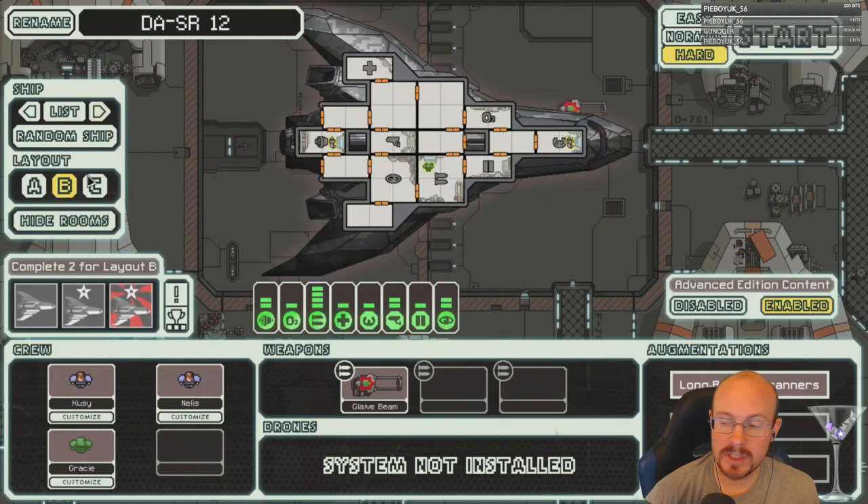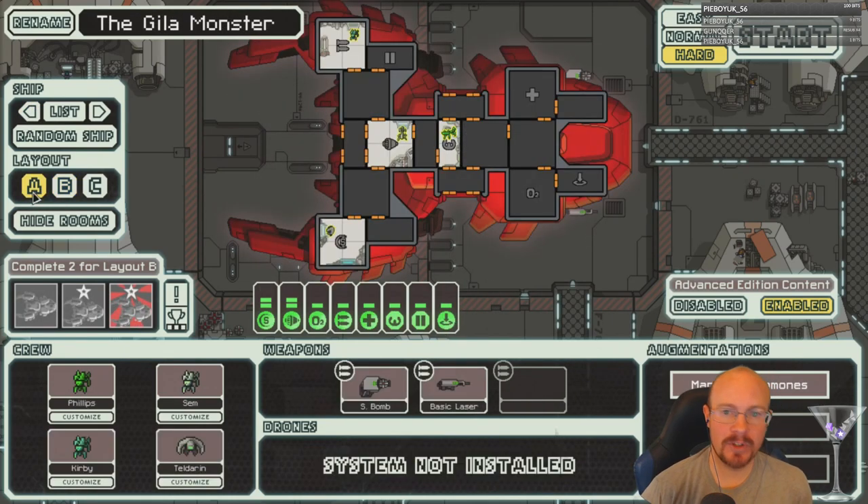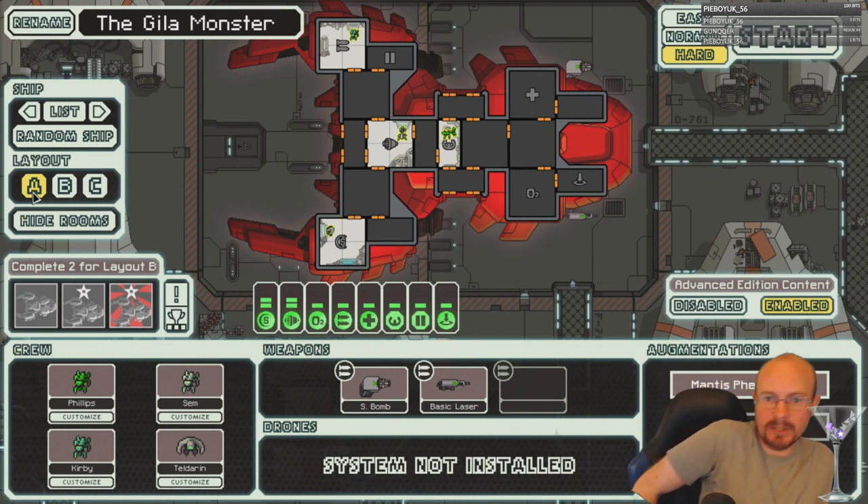Stealth B is a really tough one. You think Lanius B is really difficult? You mean the strongest ship in the game? So hard, we better do that one. Let's do a Mantis A. That's kind of a good middle-of-the-road one. It's really strong, but I can understand some people not being confident with it.